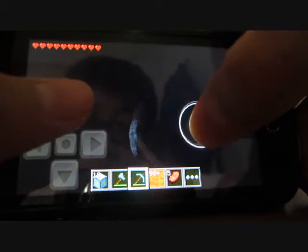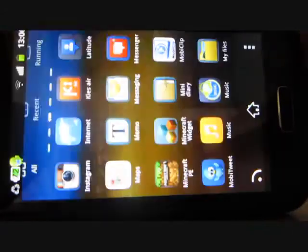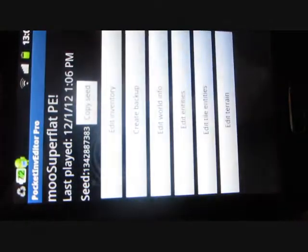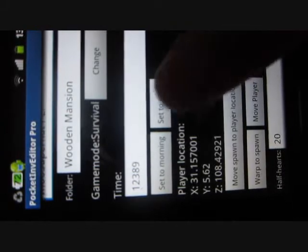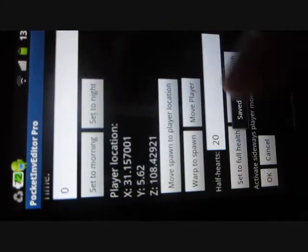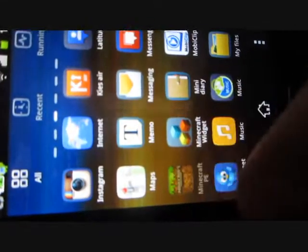Okay, there's another cheat — it may be very dark in-game, but you can go back to Pocket Inventory Editor, go to Edit World Info, and set the time. Let me set it to morning. Then go back to Minecraft.